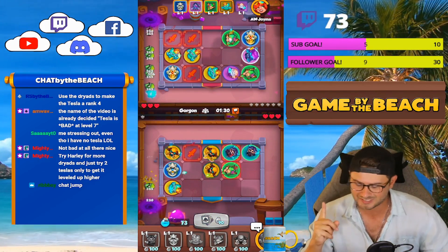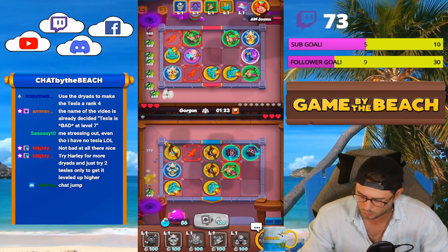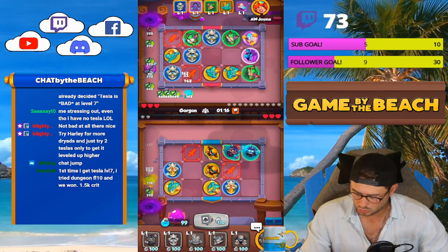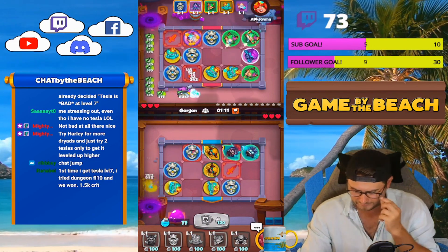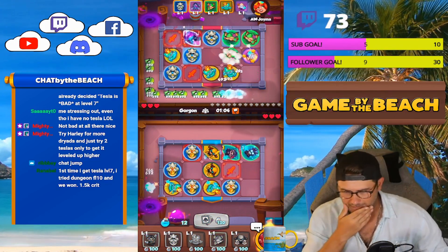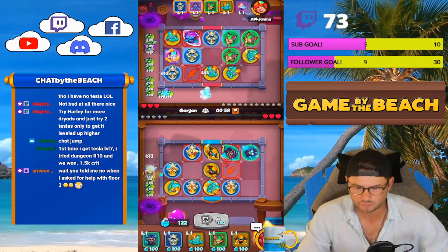We're going up against another Demon Hunter deck — I'm surprised we're playing against Demon Hunter so much but it is what it is. Let's see what we can do. I'm going to go here first, followed by this. This guy's got a charge, he's a rank two — that's fine. I guess I have other options on where a knight statue could go. Let's see what we can find. First time I got Tesla level 7, I tried dungeon floor 10 and won with 1.5 crit — maybe we have to try that.